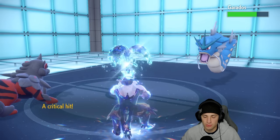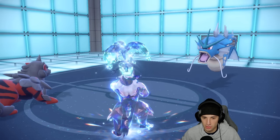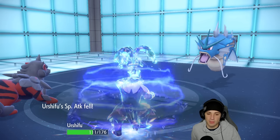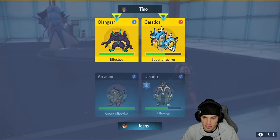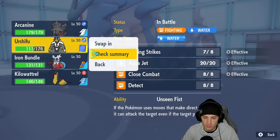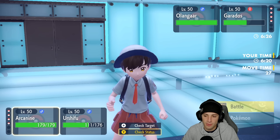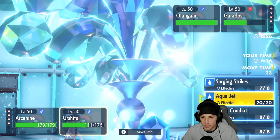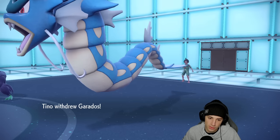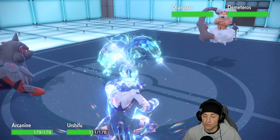Gyarados can soak up damage all day and might use Parting Shot, which would be the smart play. I have Arcanine on the field - Rock Slide should do a nice chunk. He doesn't Parting Shot, just goes for Snarl, dropping my special attack. I think we just Rock Slide here. Urshifu should be faster at 160-163 versus Gyarados at 133, so Urshifu goes first. I'm going to double down on Gyarados because I don't think just Rock Slide or Surging Strikes alone is enough to KO. It's a Withdrawn Gyarados, actually - that's odd. This might actually be good for us.